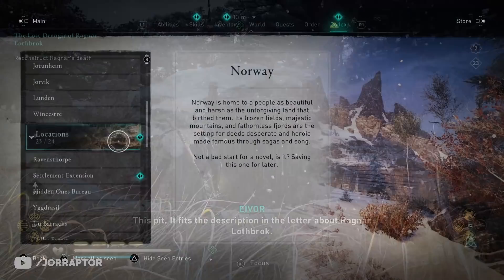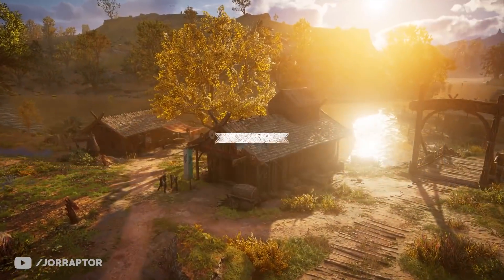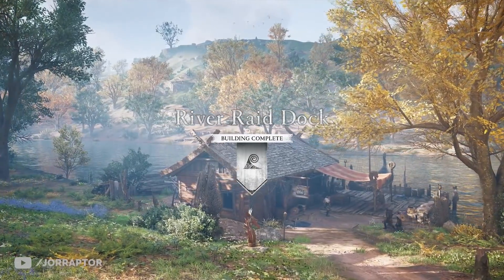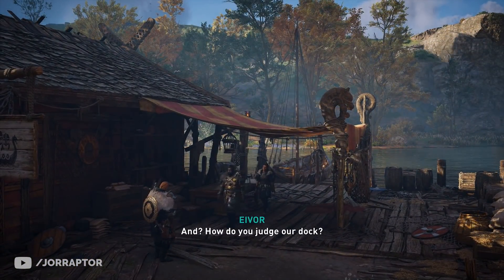You will also see a new page about a settlement extension, which is all about the post-launch buildings we will get — like recently the Jamsviking Hall and Von's building. It's also noted that buildings in this new area, so over the bridge, will not count towards your settlement level. Pretty interesting stuff.